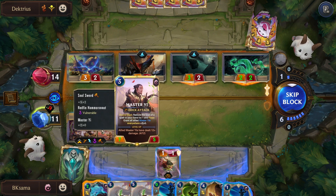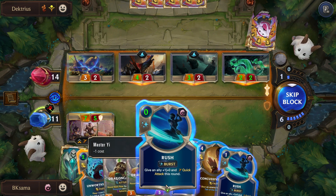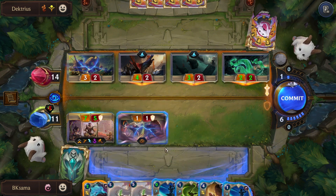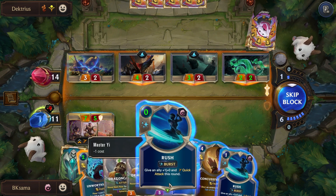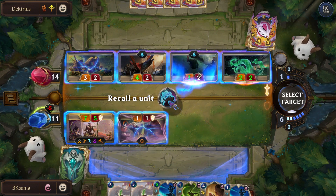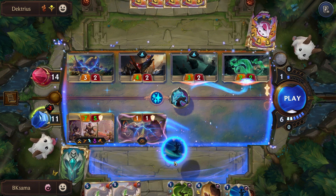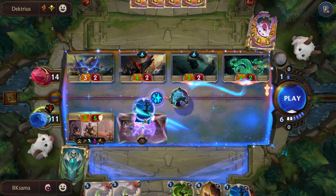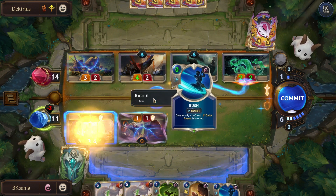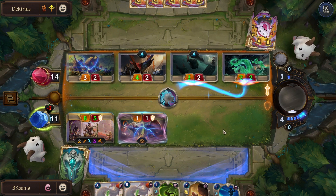I can play it two ways. I can attack right now which will make me closer to leveling up — I think I prefer that. I already did 7 damage, so I am going to give Master Yi plus 1 and attack.